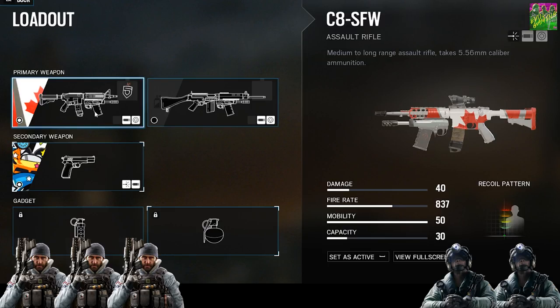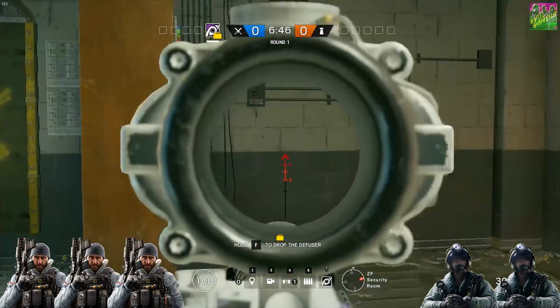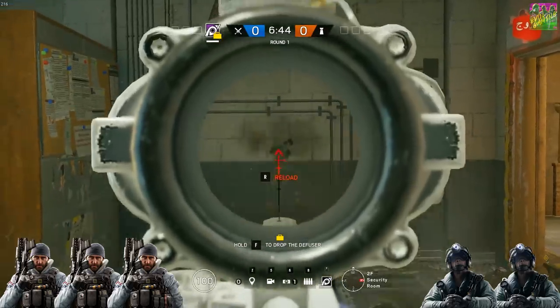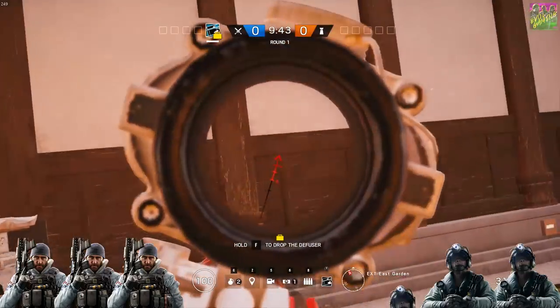What about the primary rifles? Buck has his C8 rifle — a medium to long range assault rifle with 837 rounds per minute, damage that tops at 40, and a 31-round magazine. Jackal brings the C7E, also an assault rifle with a 31-round magazine, 800 RPM, and damage topping out at 46. The recoil on Jackal's rifle is also much easier to control than Buck's C8. This round goes to Jackal.